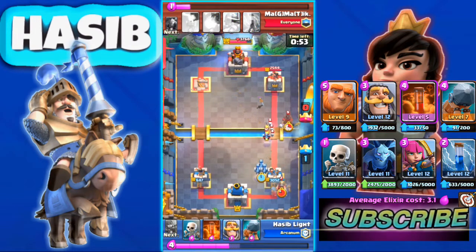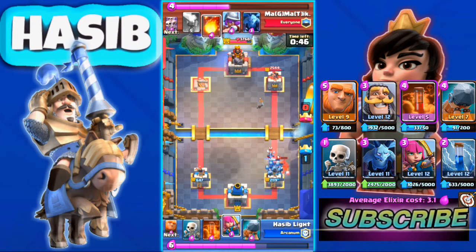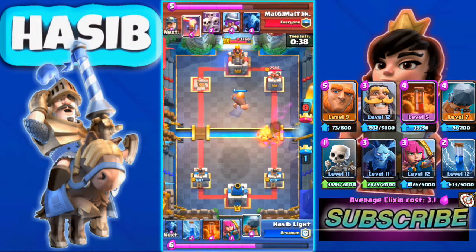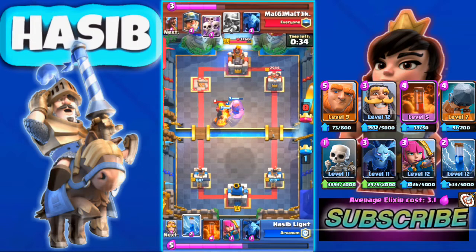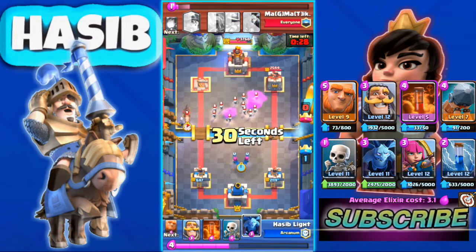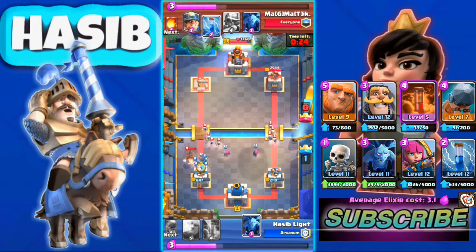But now he uses Hog Rider and Miner and gets pretty good damage. Our Knight is tanking — this is a perfect example of why I use Knight. We made a mistake by going aggressive with the Giant, and he used Inferno Tower and Skeleton Army. We don't have enough to stop it.